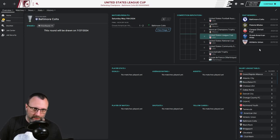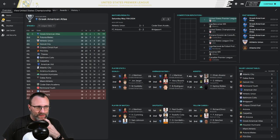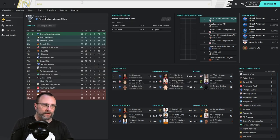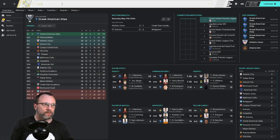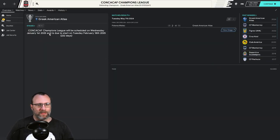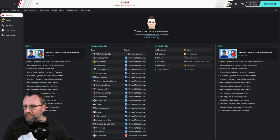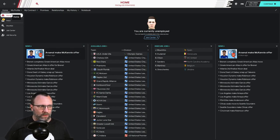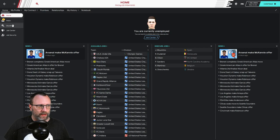The League Cup is for League Two and above, so none of the big clubs have made it in there yet. Let's look at the CONCACAF Champions League — interestingly enough, Greek American Atlas is taking the world by storm. They may be the Cinderella story of this one. Let's go another five years and check it out.